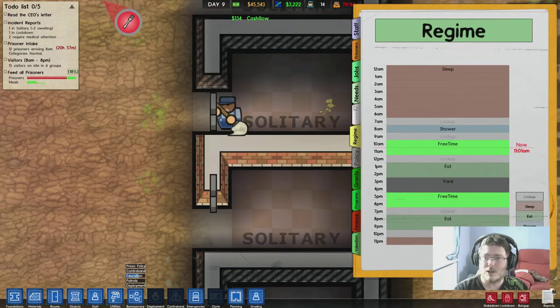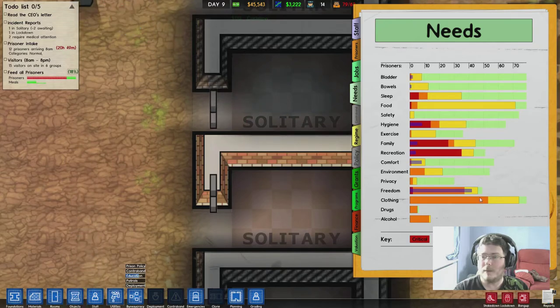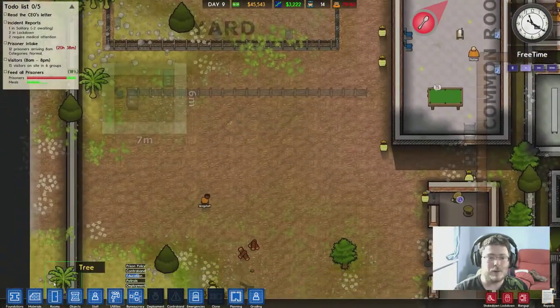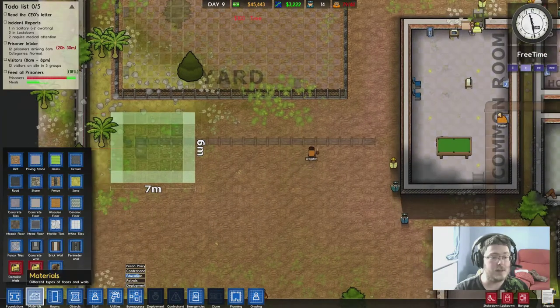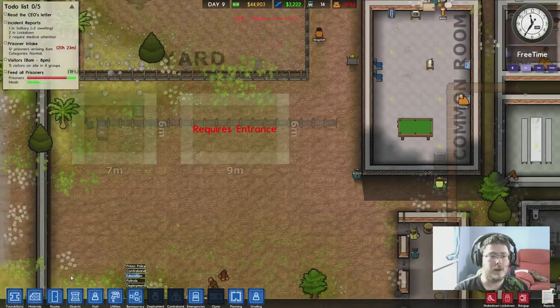Programs, grading, regime, needs - food, a lot of them need that. Clothing demands high - okay, that's because we haven't got laundry. Let's get on and build a laundry then. How big does the laundry room need to be? Workshop, laundry - it doesn't even say how big it needs to be. That's alright, we can build one here then. That's going to be our laundry - put a little door there as well.